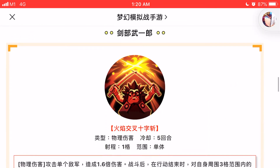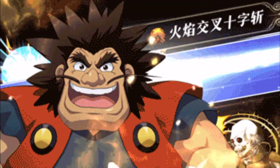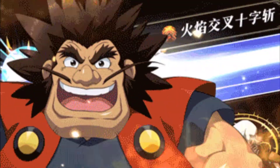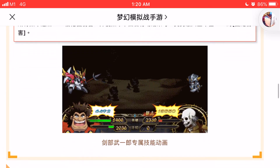Next is Boichiro, the samurai — the old man, the oji-san. Not everyone is going to get very excited over his skills, but it's a very short animation and it's just a single target enemy, and that's it.